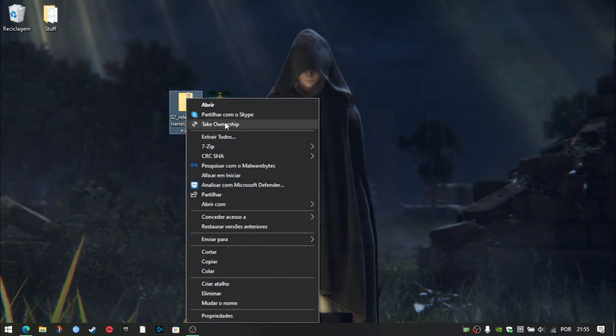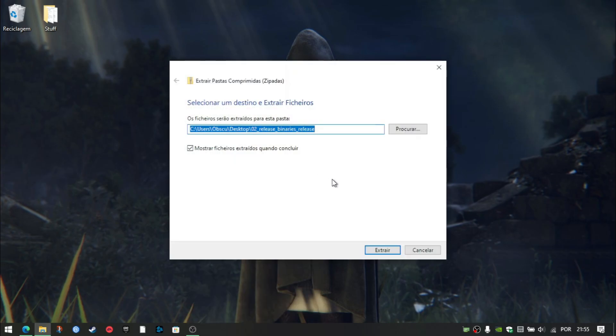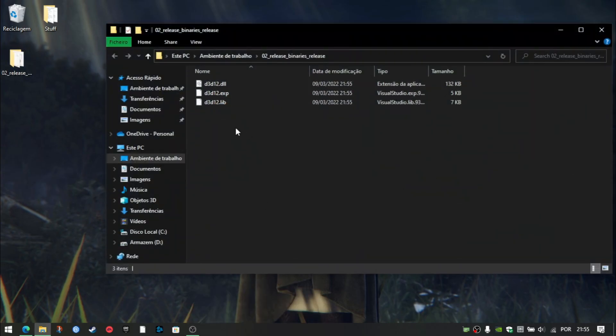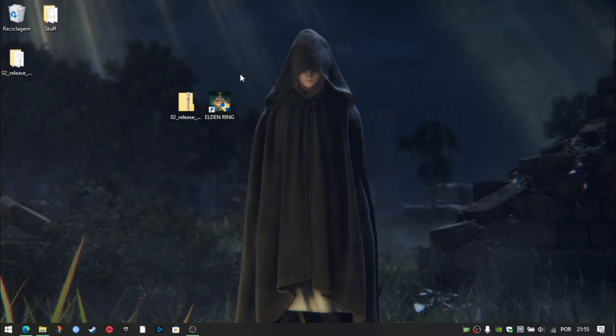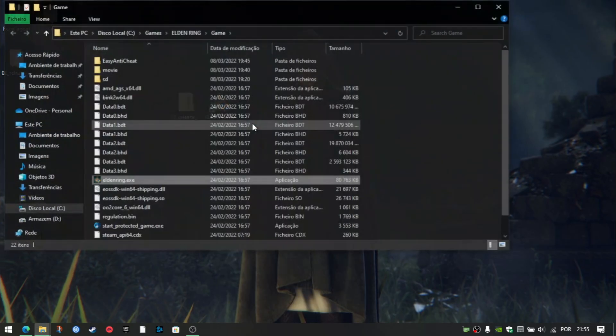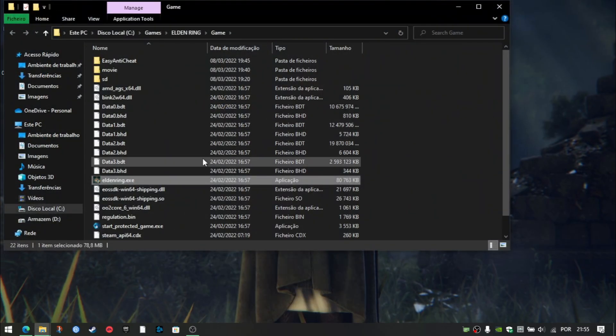I'll just extract it to the desktop. As you can see, it contains three files which are important to make the game run. If you go to your game folder — this is a less legal version of the game, but it also works with the original one. There are some extra steps needed for the original version, but it's all explained on the GitHub page.